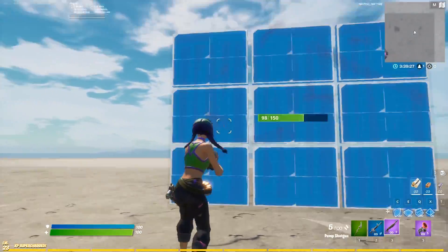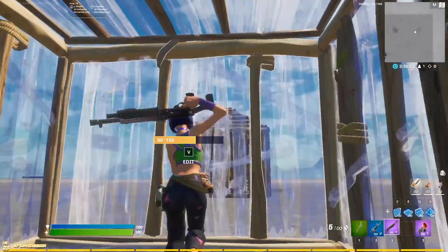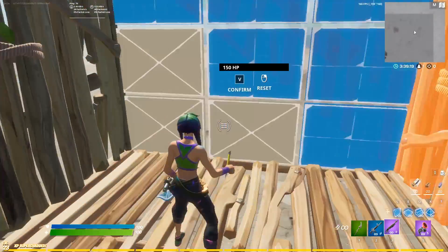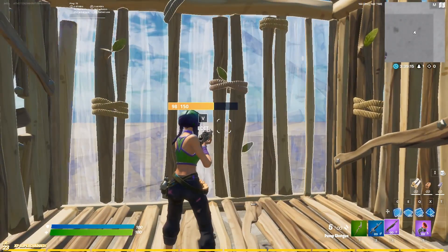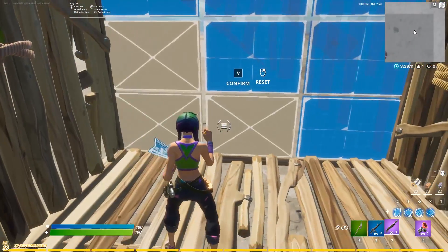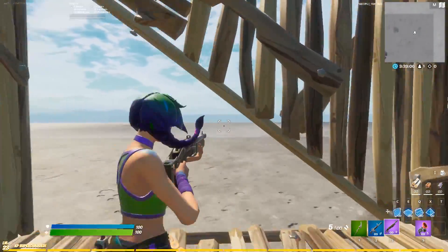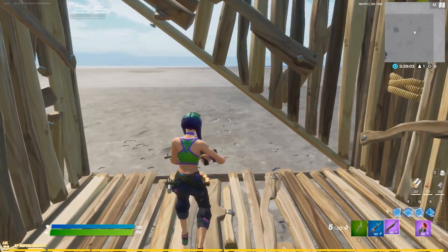The first edit we're going to be discussing is this wall edit right here. This is one of the worst edits you can make in the game, and it is actually one of the most common edits that players will make. The reason this edit is so bad is because Fortnite favors the right-hand FOV. When you make this edit, you're actually cutting off so much of your right-hand peek and giving way more viewing privileges to your opponent.